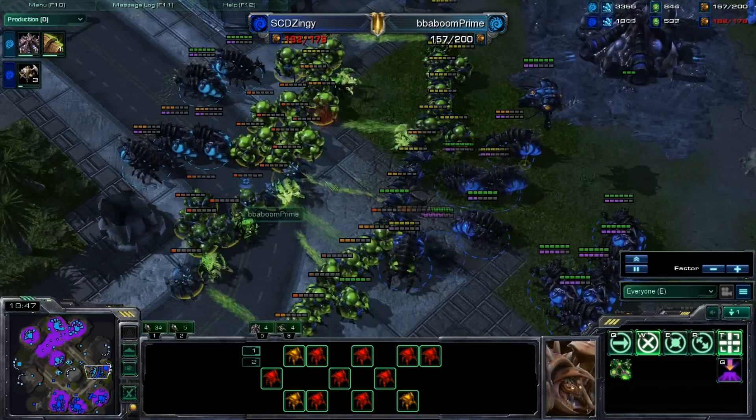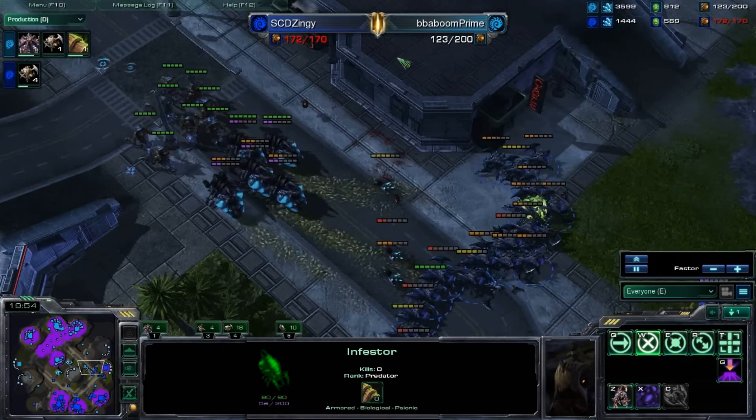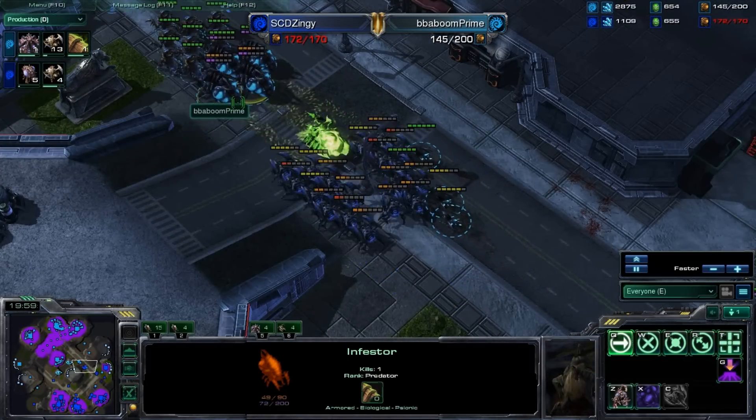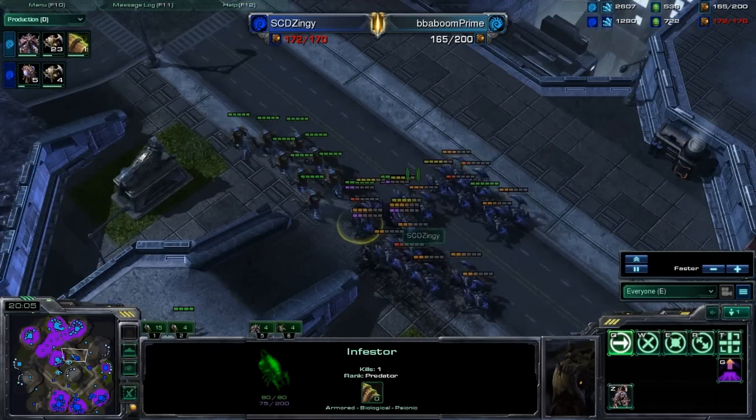They're clustering up here, and the fungal growths do a lot more damage. One infestor just tried to press up here, but he gets melted, but the army of Zingy is really pushing this back. He turns around and lands a couple of fungal growths, which he actually does not have energy for. That will really help out in fighting this off.